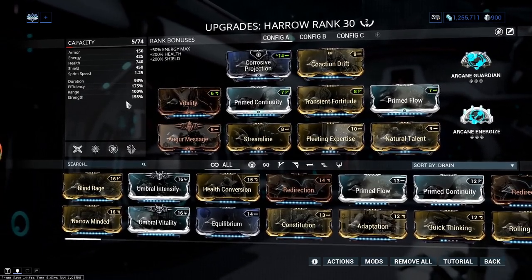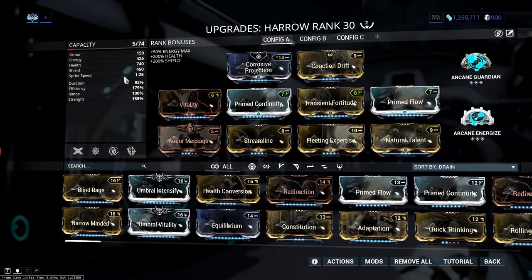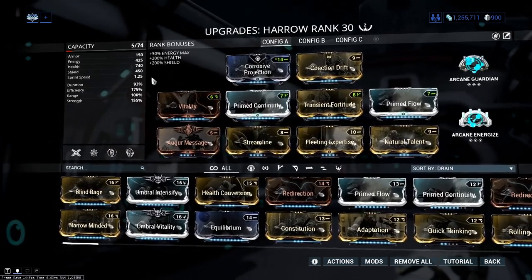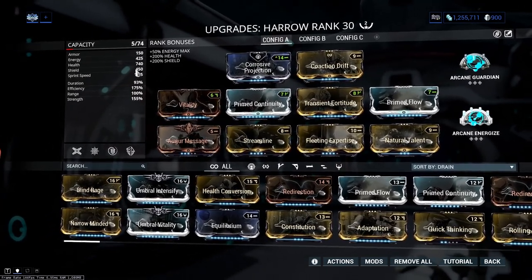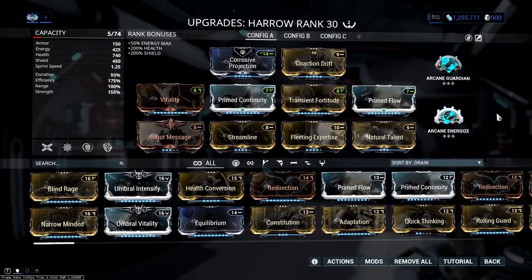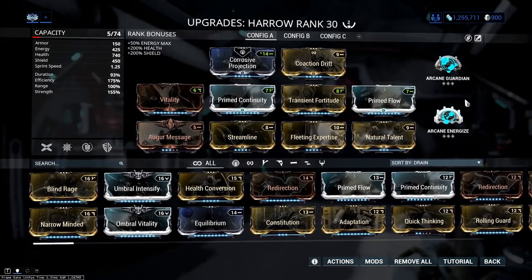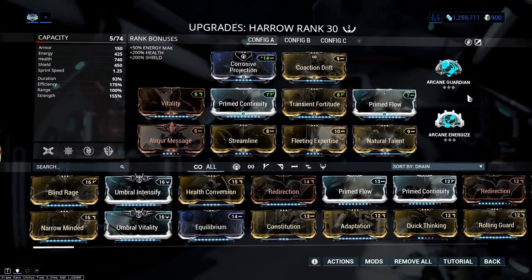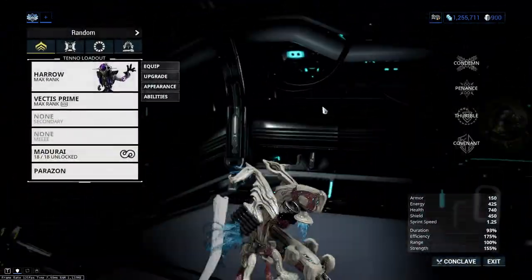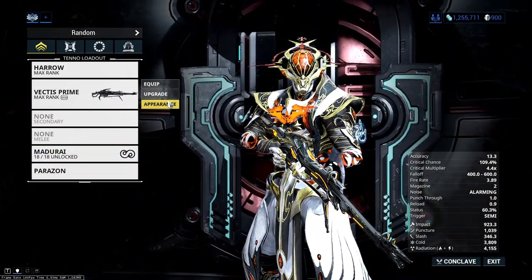Strength is up a bit here — you could put more strength on if you wanted to, you could sacrifice some duration, but I prefer the longer duration and more invincibility. Arcane Guardian, Arcane Energize — again personal preference, you can go with whatever you want. Nullifiers don't really matter for Harrow. On our primary you can just run whatever you want — we're not really going to be using it at all, maybe if you just want to try and headshot the Eidolon at the end for fun.